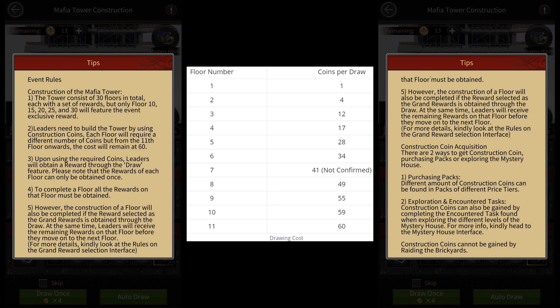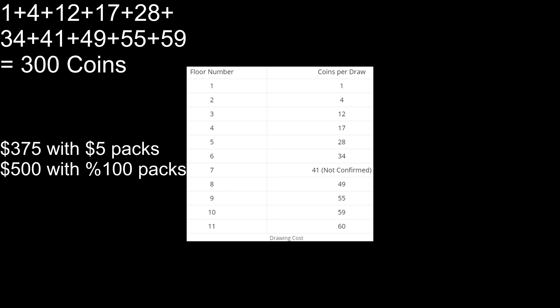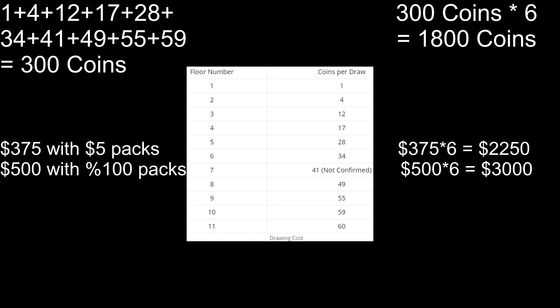So the minimum drawing cost for the first 10 floors would be around 300 coins — that is around $375 to $500 assuming all your guesses are 100% accurate. It could go all the way up to 1,800 coins, which is $2,250 to $3,000 if all your guesses are inaccurate.